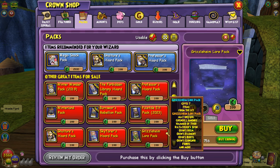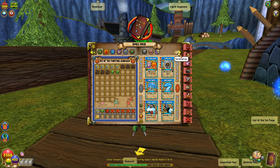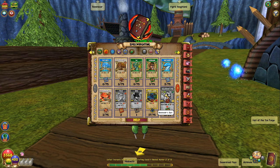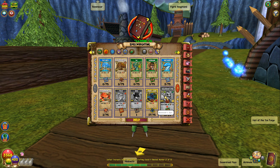We're going to be opening a crap ton of Grizzleheim lore packs, going for Ratatasker Spin. I feel like it's a must-have spell for life wizards because we really don't have any low-pip AOE spells. This spell is gonna help out a lot, especially since I just entered Zephyria on this character. We only need 25 more spellements to unlock this card.